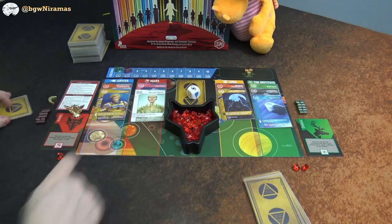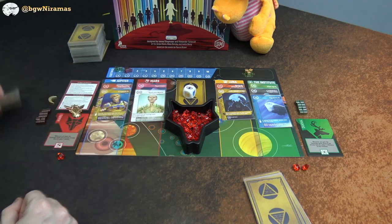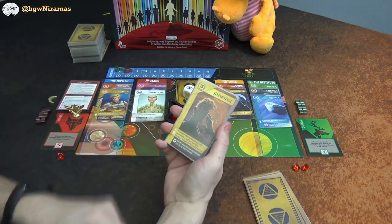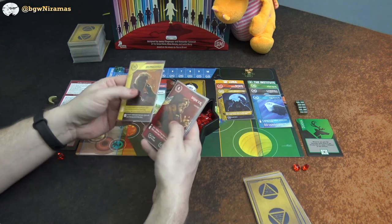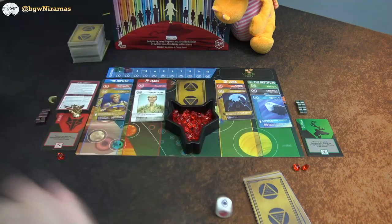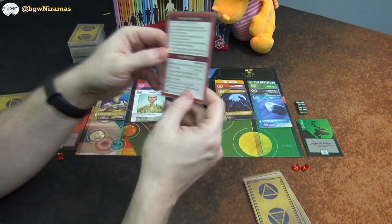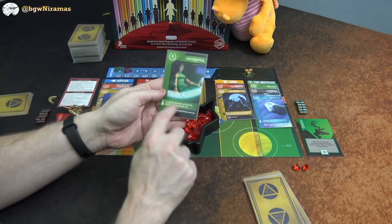Instead of picking up one of the visible cards, I can draw randomly from the top of the deck. I'll roll the die to determine the location bonus. I'm looking for another red and don't see any out here, so I'll draw the top card. That's a yellow — the Hypnotist: in clockwise order each player selects a card from their hand, banishes it, and gains the top card of the deck. Not that interesting, just swapping cards.